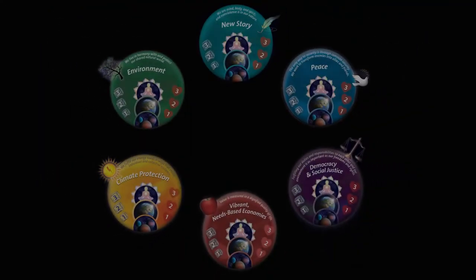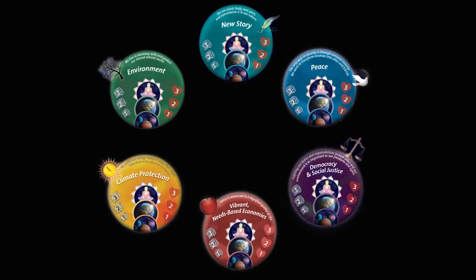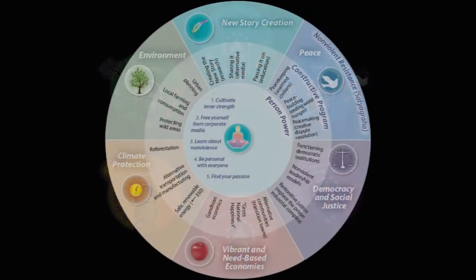Number one: every player chooses a player piece and places it on a space horse in a different dimension. No players can begin on the same space. The board is broken into six different dimensions — you can tell because there are little things that look like planets or circles around the board; there are six of them. This comes from the meta center's roadmap.